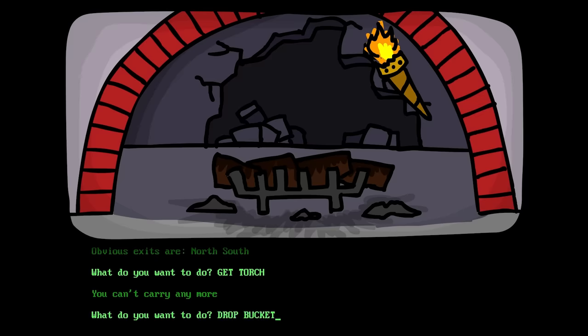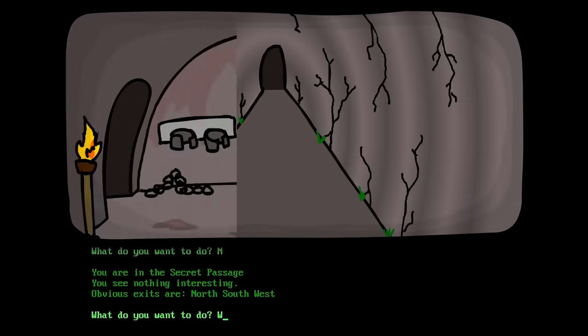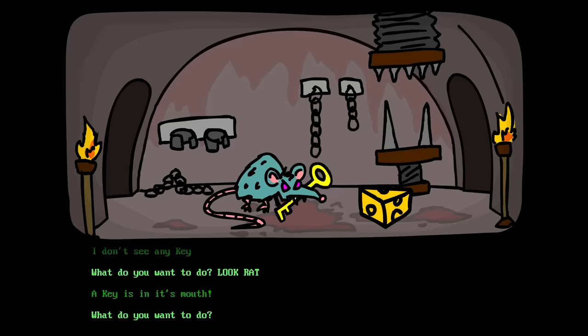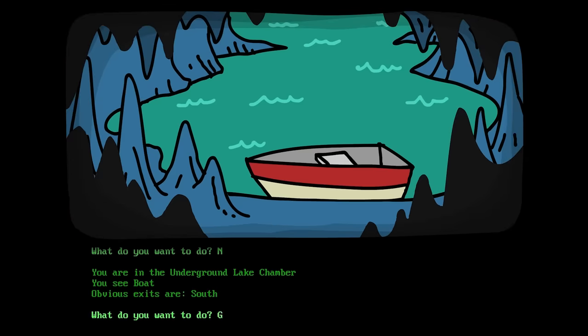I gotta drop the bucket! Get the torch! Now north, now west! Throw the cheese! Now get the key — look at the rat first! Now get the key! I'm surprised it actually makes you look at the rat first! Now let's go east, then north — we're in the boat! Get in boat! Row boat! In the gallery!